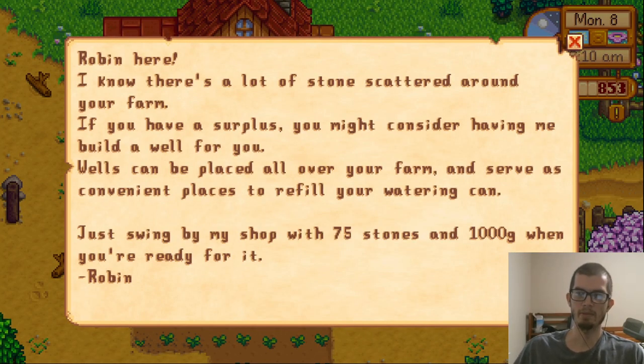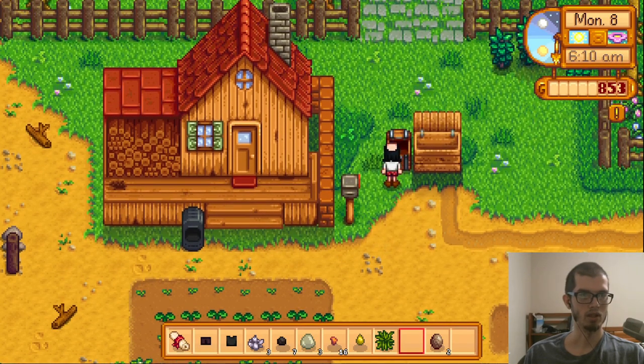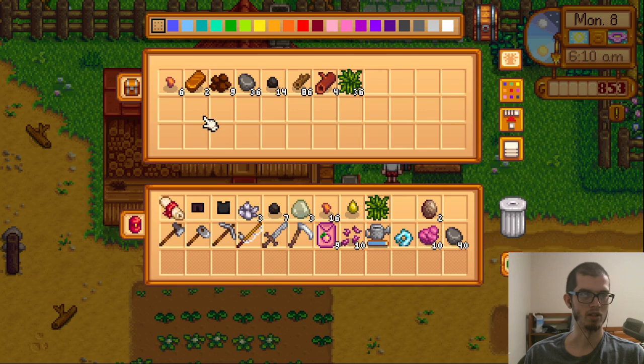I just needed some fiber or something like that. Robin here: there's a lot of stone scattered around your farm. If you have a surplus you might consider having me build a well. Wells can be placed all over your farm and serve as convenient places to refill your watering can — just swing by my shop with 75 stones and a thousand gold. Yeah, I'll think about it, Robin.